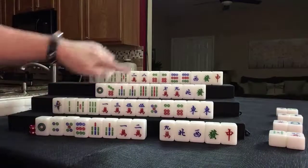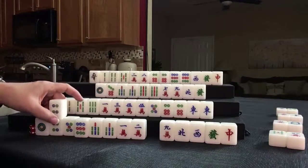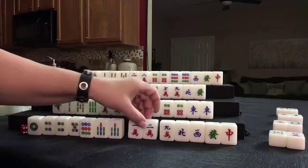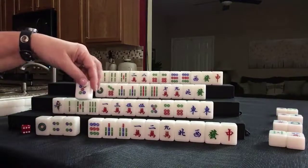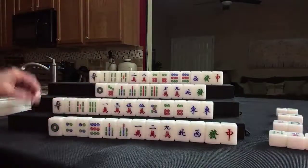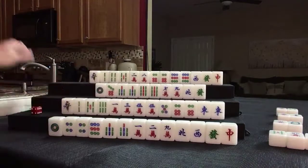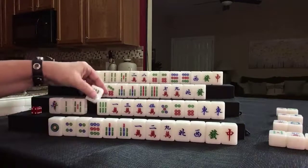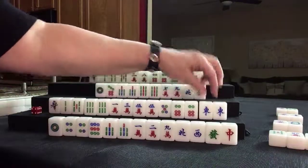Nobody can take it — you can't chow from the player on your right. Four dot — we paired up. That's not a good pair though for outside hand. Let's get rid of 5 dot. We have 2 pair now. 6 bam — we got another pair. We have 1, 2, 3, 4 pair, including the wind of the round.